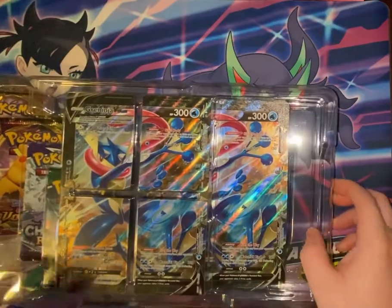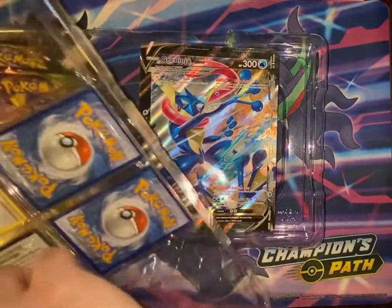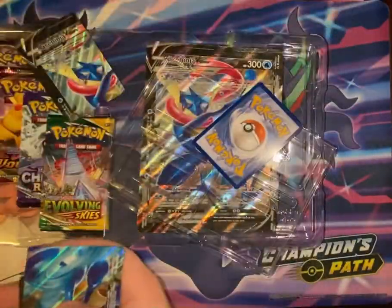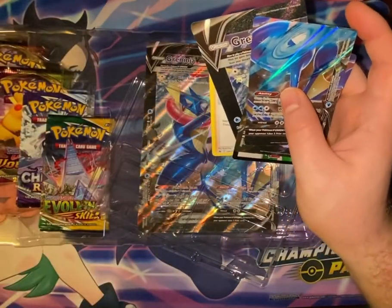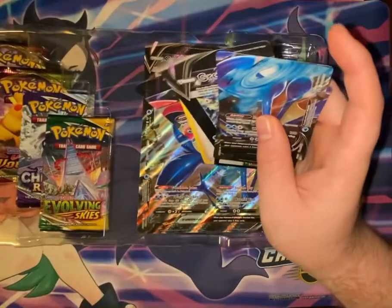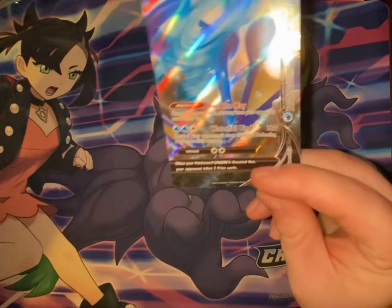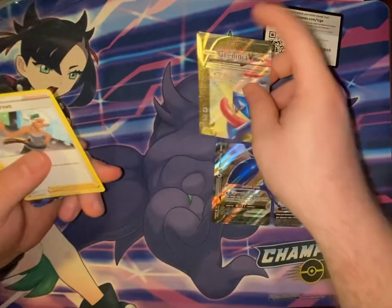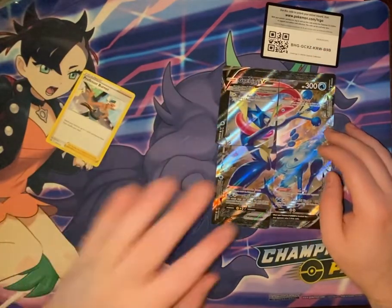On the back here — there's no good way to do this, there really isn't. The V Union cards, if you've never seen them before, make for some very weird looking standalone cards, because this doesn't look like a Pokémon card. But when you put them all together — that's just a code card, that's for you — when you put them together it looks like one big Greninja.